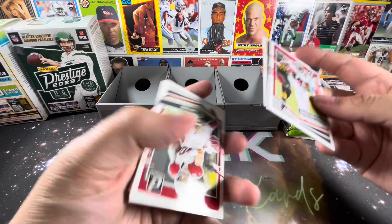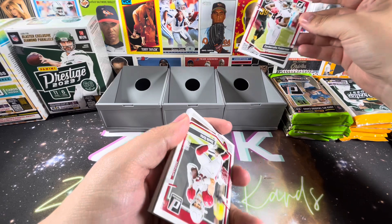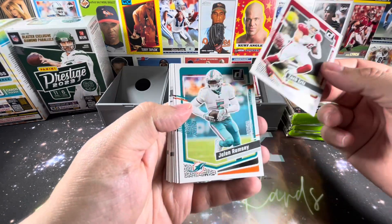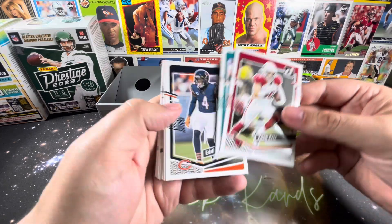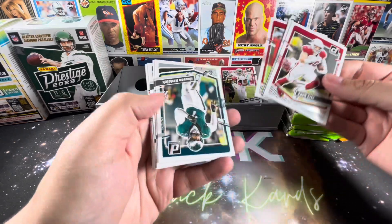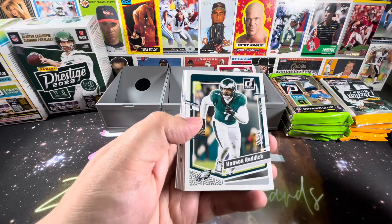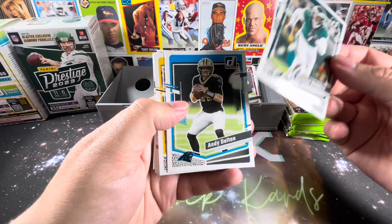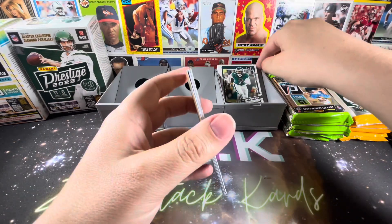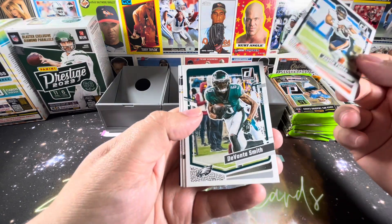We'll have to see what they're charging. I believe the fat packs only had like 12 cards in them or something like that. So I'm not a huge optic buyer, but I feel like that's less than usual. Not really sure what's going on there. Prices just continue to go up as they continue to print more, which is definitely counterintuitive.